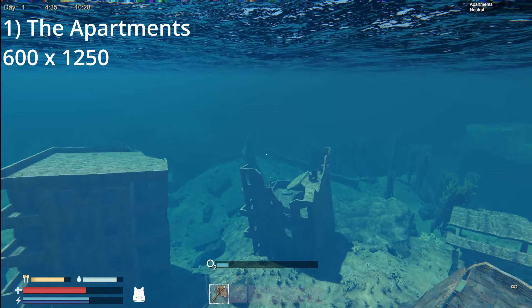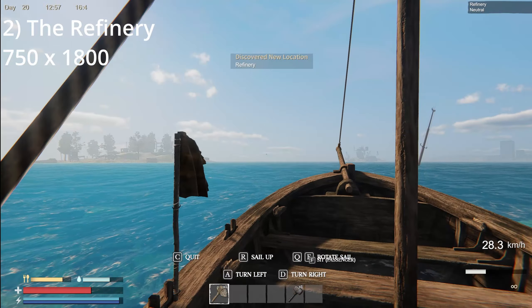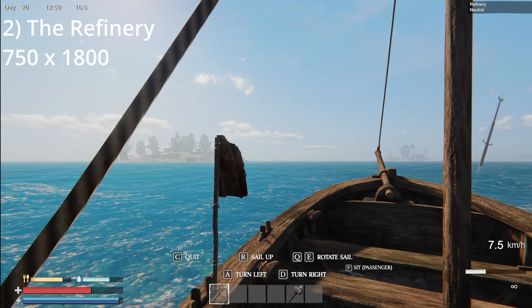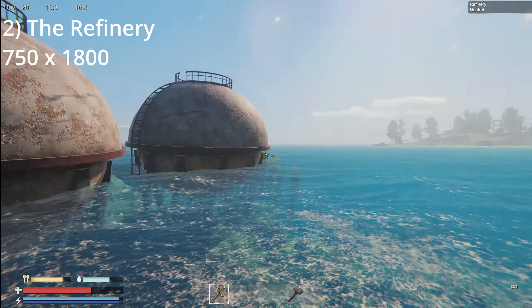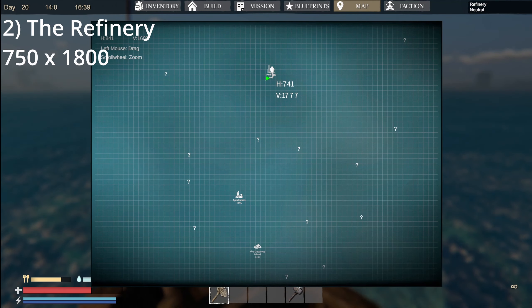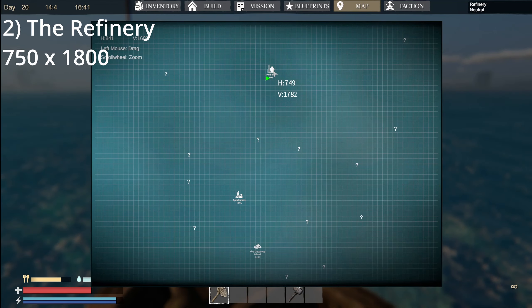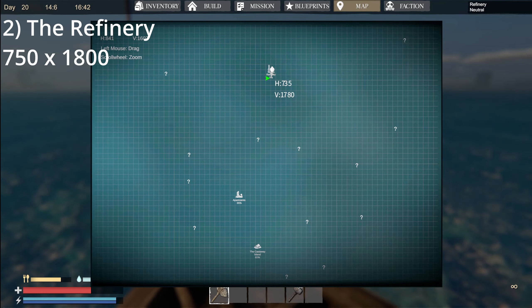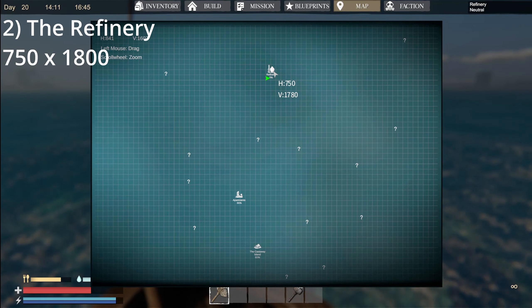The second location we're going to be talking about is the Refinery. It is way to the north, but you can get there without much issue. Just like everything else we're going to be talking about today, it's safe — there are no sharks around to worry about. Looking at the map, it's to the north of the starting island, located approximately 750 by 1800, and it is fairly easy to get to.